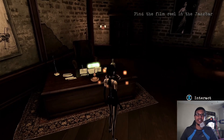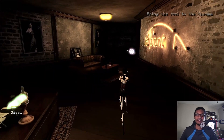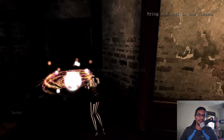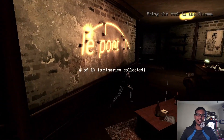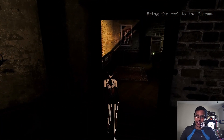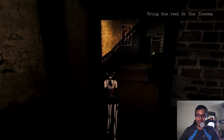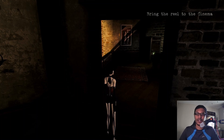Once you collect the film reel, you'll have a second objective. There's also another luminary — be sure to collect that and head towards the next objective. And that's how you finish the objective 'find the film reel in the jazz bar' in Contrast. I hope this video was helpful. Thank you so much for watching, have a good day!